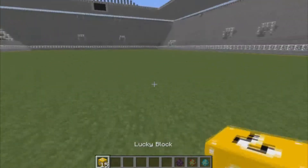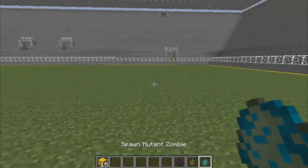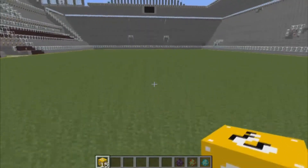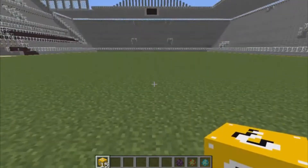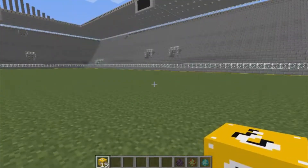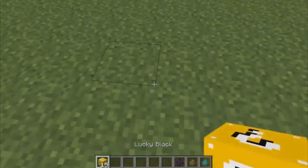If you don't know what the Lucky Blocks mod is, basically you break a block and it gives you a whole bunch of random items. And if you don't know what Mutant Creatures is, basically it's just a super hyped up version of each mob — for now at least. They're adding more so I can't wait for that. I'm going to be facing off three monsters, breaking 15 Lucky Blocks, and whatever I get, I'll fight one of the monsters.